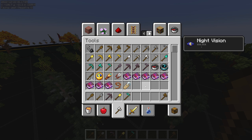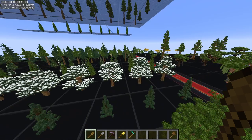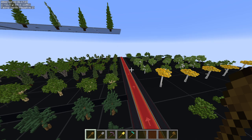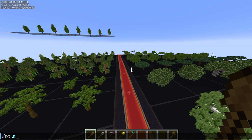Everything from a wooden shovel to a netherite hoe — don't bind it to the wooden axe because that's the WorldEdit wand, and you don't want to mess that up or you won't be able to use the WorldEdit wand. What you do is type slash pt, which stands for Power Tool. It automatically knows you want to bind it with a command — it has to be a command — and there's basically an invisible slash already there.